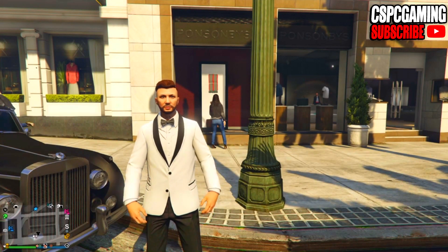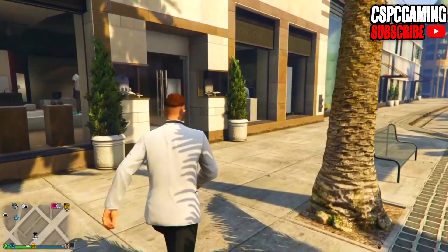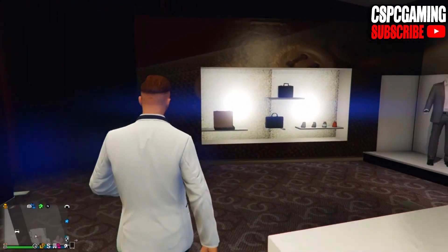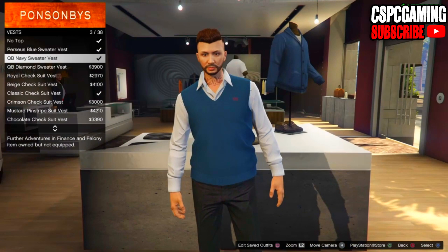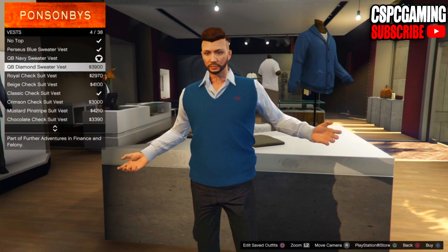The first thing we want to do is make our way down to the clothing store. We are going to need to buy a couple of things here. Go inside and make your way over to the top section, then go all the way down to the vest section and purchase a sweater — basically the navy sweater vest, as you can see on screen right now.